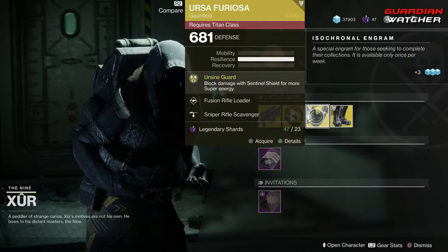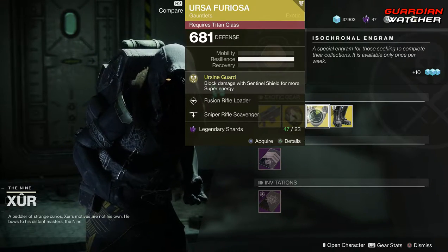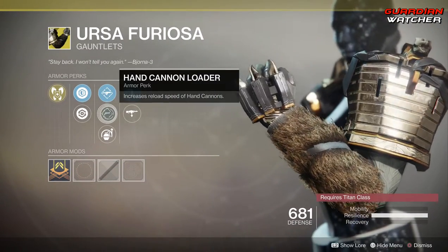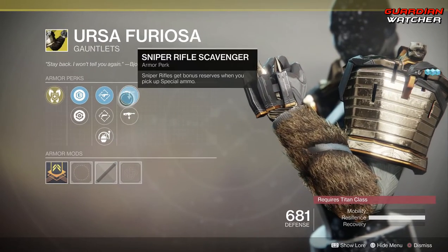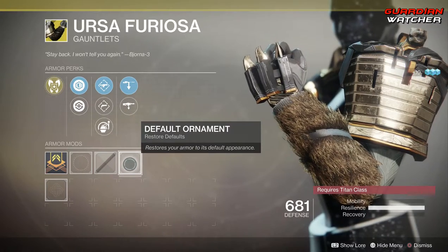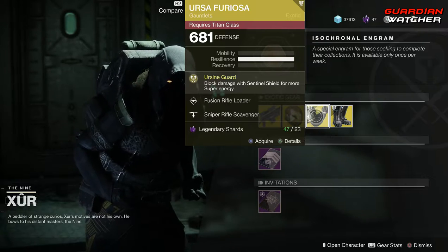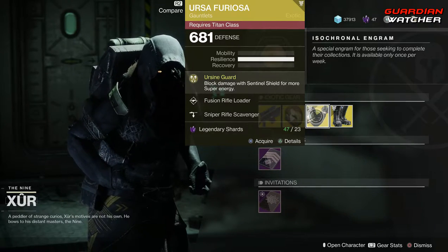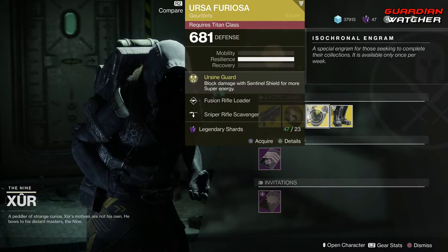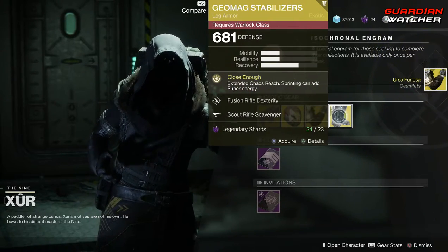Next we have the Ursa Furiosa. The intrinsic perk on this is Ursine Guard, which lets you block damage with Sentinel Shield to gain more super energy. I actually don't have one of these, so I'm going to get one. Then we have Fusion Rifle Loader, Hand Cannon Loader, Impact Induction, Sniper Rifle Scavenger, as well as Machine Gun Scavenger. It does have an ornament. If you guys don't have this, go ahead and grab it — it is definitely a good exotic for the Titan in PvE as well as PvP, and it will definitely get a Tier 2 in both. I don't have one, so I'm actually going to go ahead and purchase one.